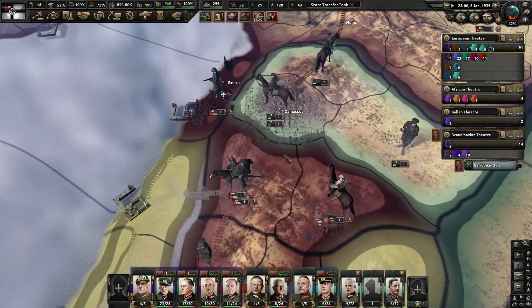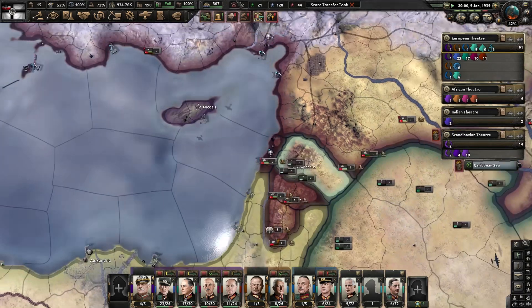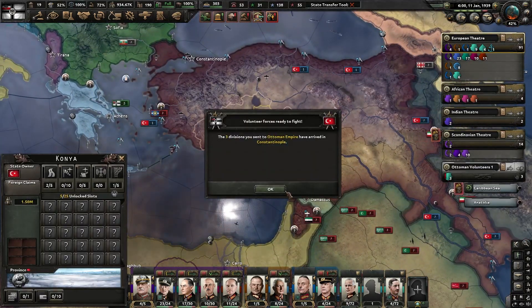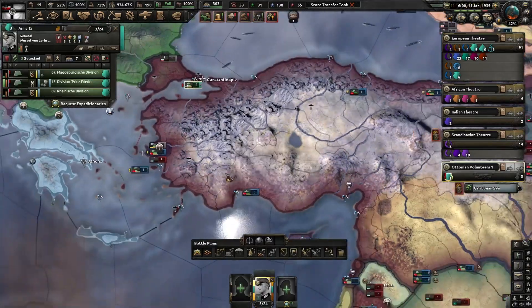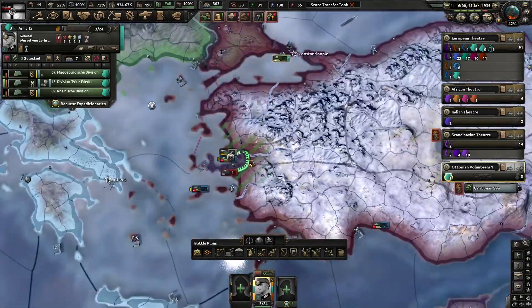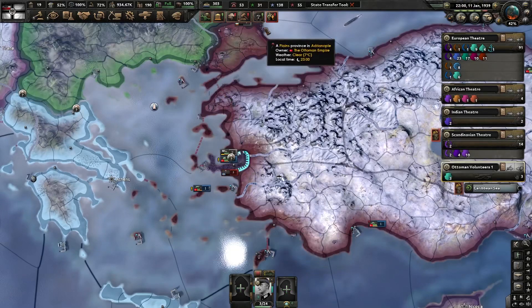A Damascus revolt — that's a lot of troops. Where are my troops in this situation? There they are. We can do a couple of things: we can take over Smyrna and watch out for that attack there.